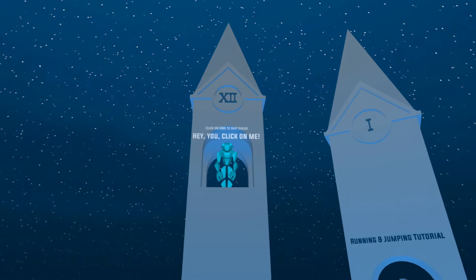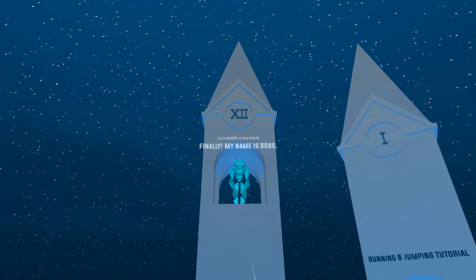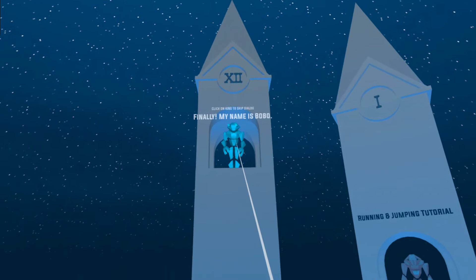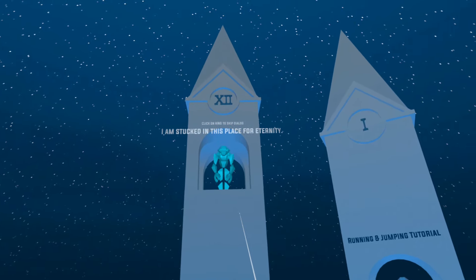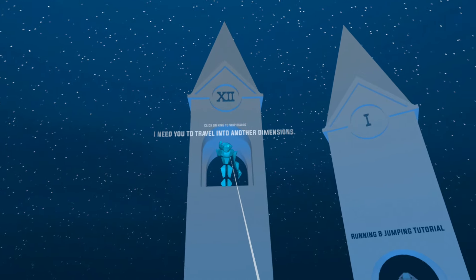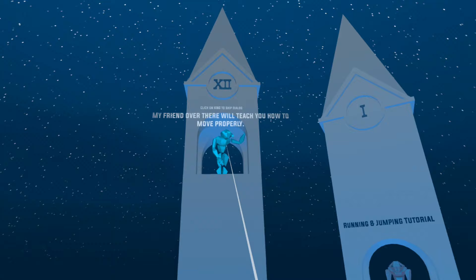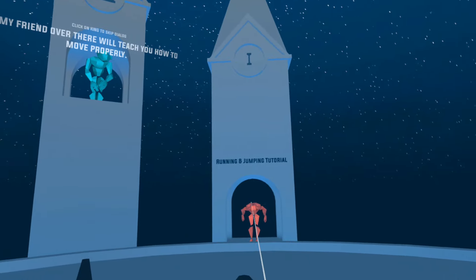It says click on king to skip dialogue. 'You clicked me — finally! My name is Bobo.' Looks kind of like a big old frog. 'I am stuck in this place for eternity. I need you to travel into another dimension. My friend over there will teach you how to move properly.' Okay, let's do it — let's see what this is all about.